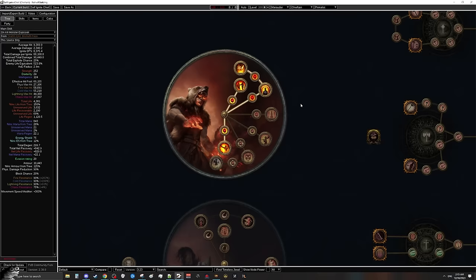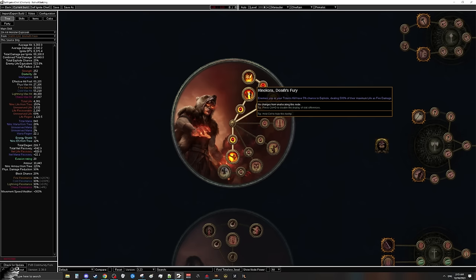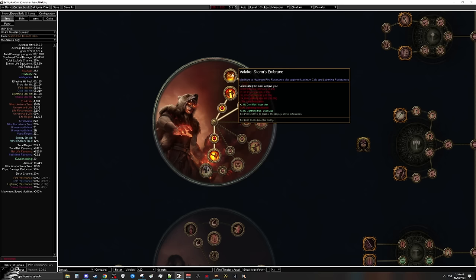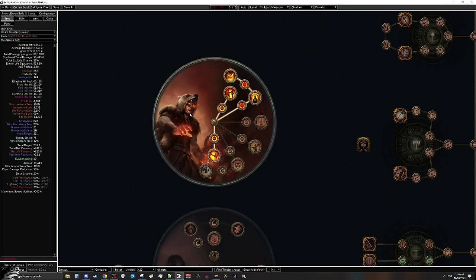That leads us directly into the ascendancy. We are playing Chieftain. Hinakora's Death Fury is crucial and we absolutely need it, as well as Tassalio giving us 'unaffected by ignite.' Otherwise we'd be playing Elementalist and fixing the 'unaffected by ignite' is very difficult and expensive. Chieftain also gives us Volako's Storm's Embrace which is basically Melding of the Flesh, giving us the same maximum cold and lightning resistance as our fire resistance — we'll be at 90/90/90, feeling very tanky. Lastly we pick up Ramako's Sun's Light, which gives 20% increased damage over time while stationary, mainly useful on map bosses.